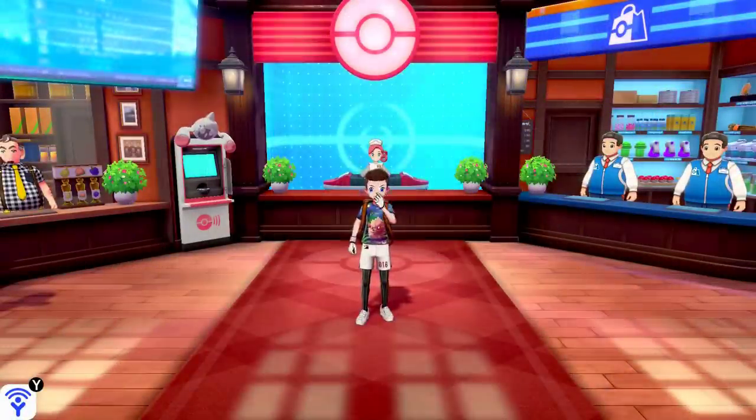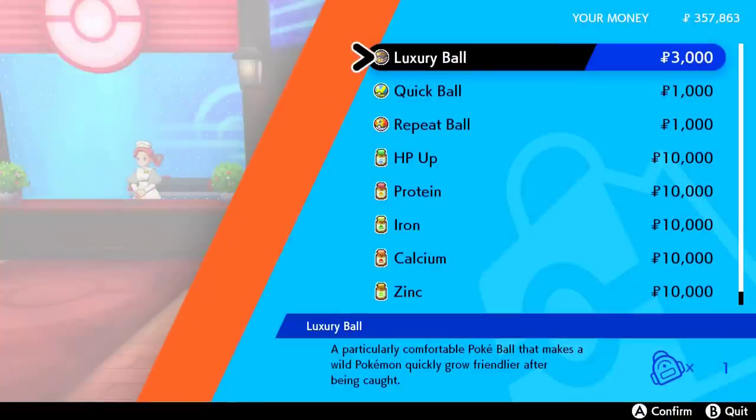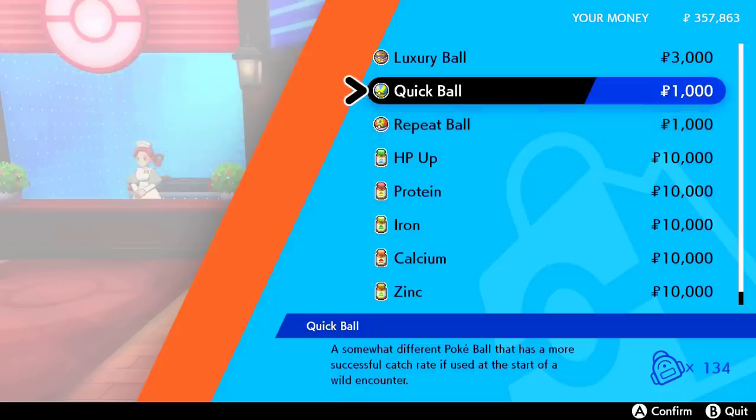Coming up as the second thing you need to do before the Crown Tundra drops is buy a bunch of Quick Balls. Going around the Crown Tundra, you are going to see Pokemon popping up that you originally couldn't catch in the Generation 8 games, and you'll need to catch them to fill up the new Pokedex. One of the best ways to do that is to buy Quick Balls — it's one of the best Poke Balls in the game. You throw it at the very start of the battle and you've got a very high chance of catching whatever is in front of you.